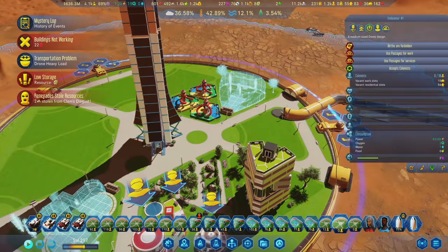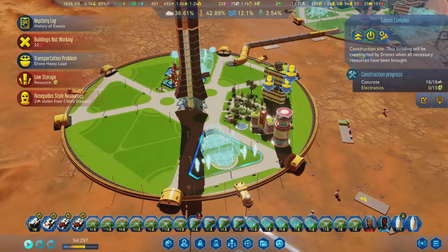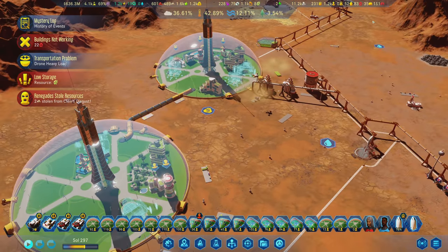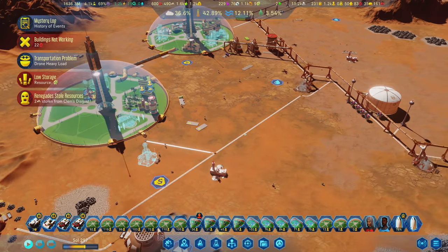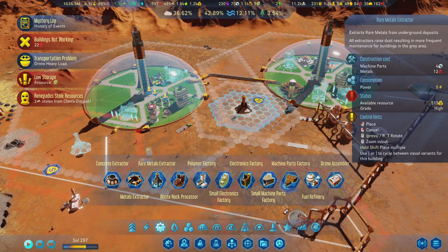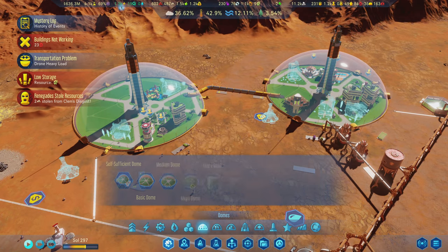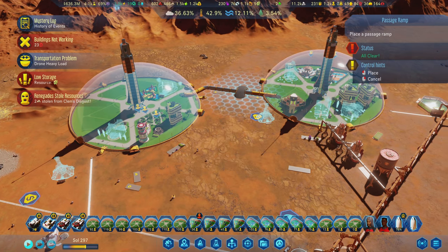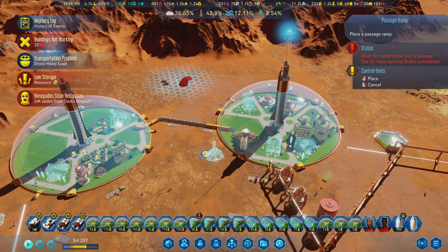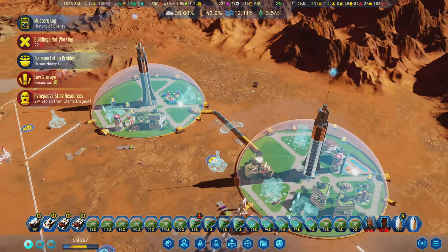I'm also putting in playground stuff, a school. We're going to allow kids over here too - we don't have enough education at all. I think we have two schools in the whole colony, and that might be a good percentage of our renegade problem too. We're going to get another waste rack, and then also a passage ramp. I want to have some farms and stuff over here, and we'll have some outdoor farms as well.